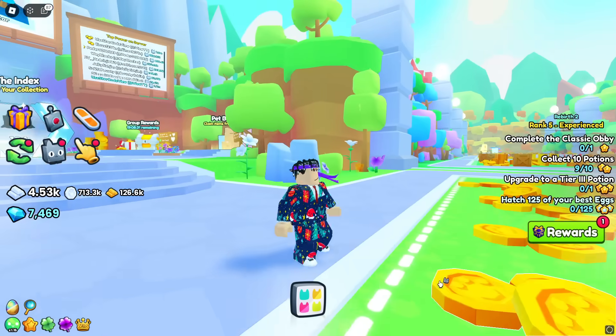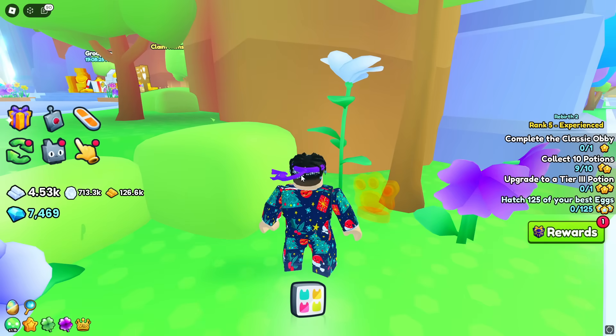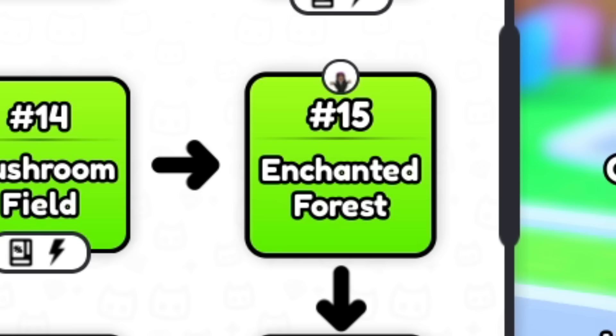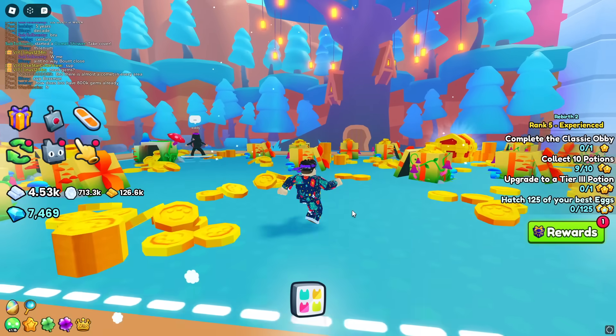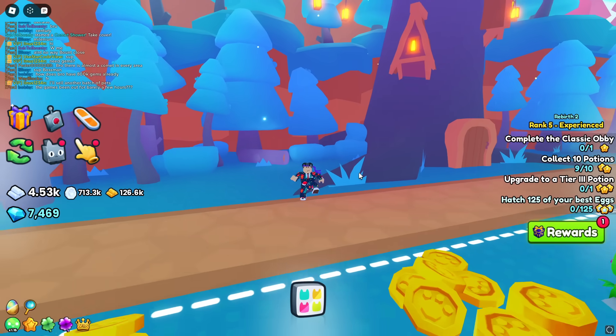So at the spawn area at the shop, there is one right next to this tree. Every time I find one, I'll zoom out to show you. So here it is — that's the first one. The next one is at number 15 at the Enchanted Forest. This one is right next to this treehouse, and it's inside the log. There it is — that's number two.